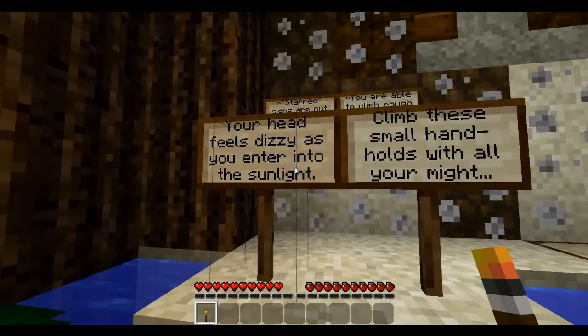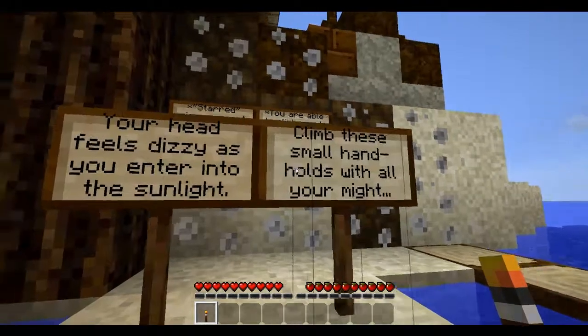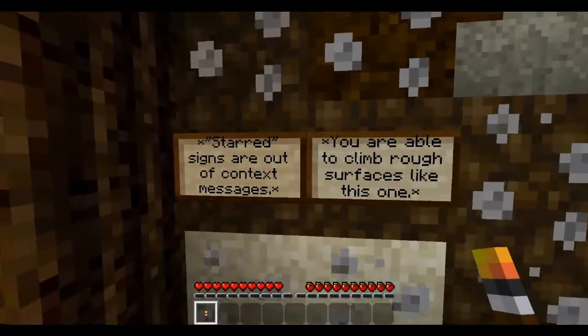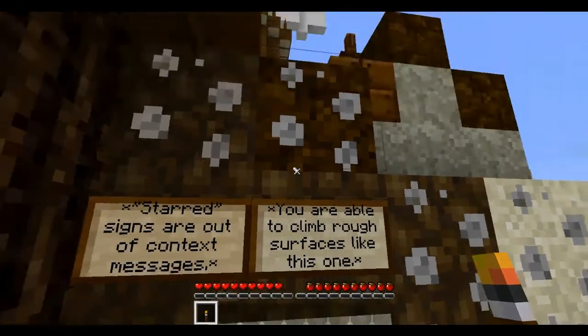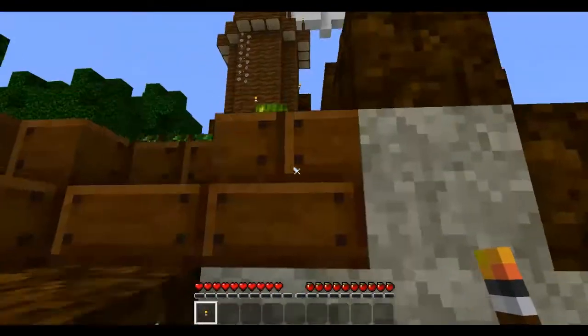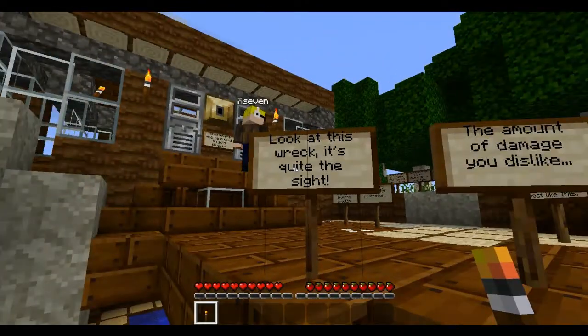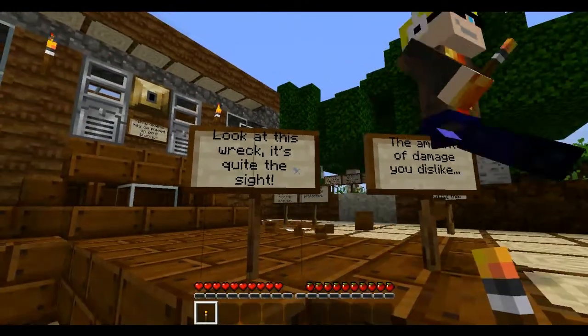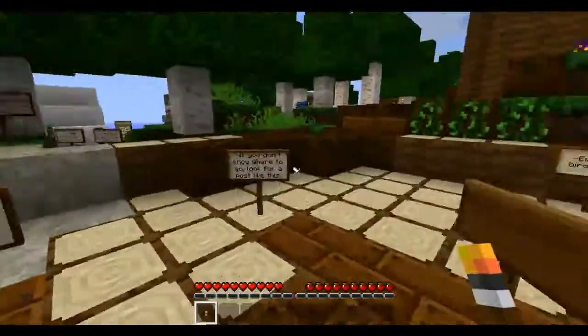Your head feels dizzy as you enter into the sunlight. Climb up these small handholds as you might. You are able to climb through surfaces like this one. Look at this wreck - it's quite a sight. Only levers can be placed on gold blocks.